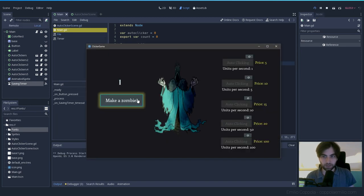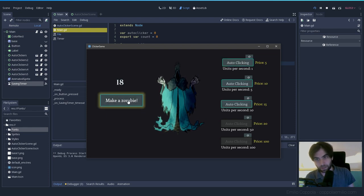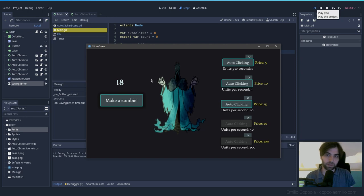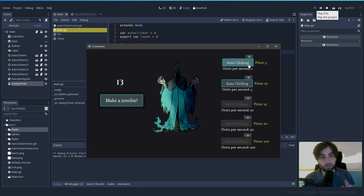Let's test it. We have 3 — close the game, open it again — it loads 3. Now let's try 18 — close it, open it again — it's 18. That works! In the next tutorial, we'll also save the auto-clicker data: how many we have, the price, how many units per second — all of that information will need to be stored in that save file too.